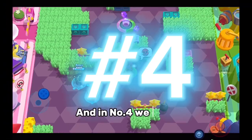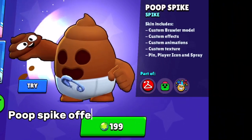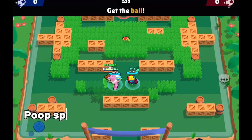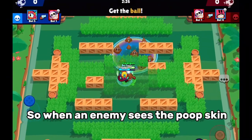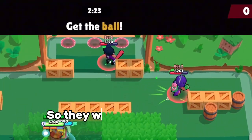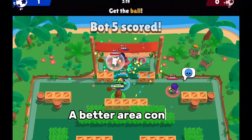And at number 4 we have Poopspike. Still expensive at 200 gems, Poopspike offers a great intimidation factor. Well, Poopspike dumps his dump on his foes. So when an enemy sees the poop skin they know that dirty stuff is about to go down, so they will retreat to safety allowing you to obtain a bit better area of control.